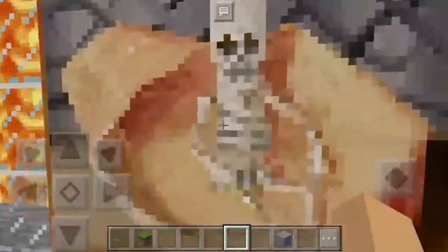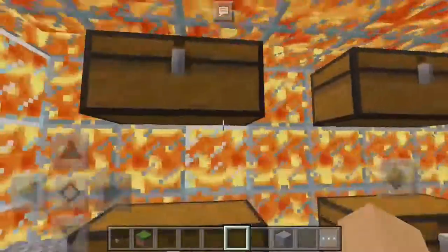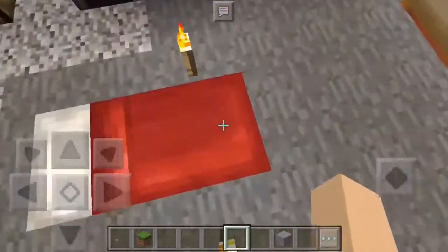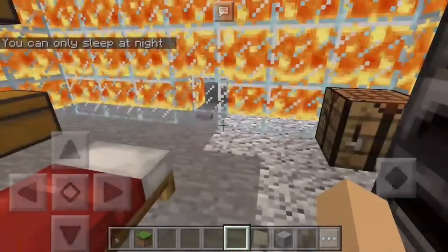You got a pretty cool picture frame right there, some furnaces, two crafting tables and chests. This is all you could need. And then you got a bed right over here — you can always sleep at night.